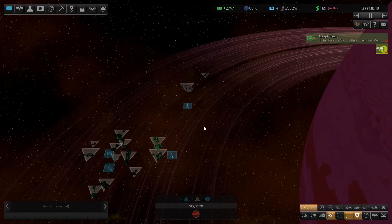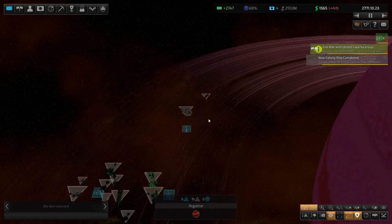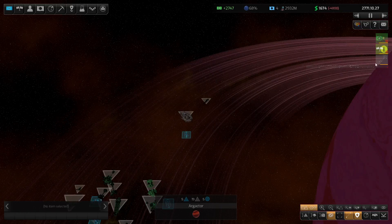Welcome to episode 10 of this display series. We're in the middle of a ship graveyard, just trying to repair as many of these ships as we can — just the big ones initially. This one's almost done. We just chased away some other ships. Fuel tankers are ready.